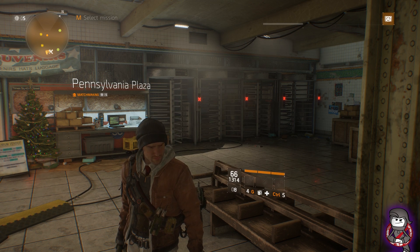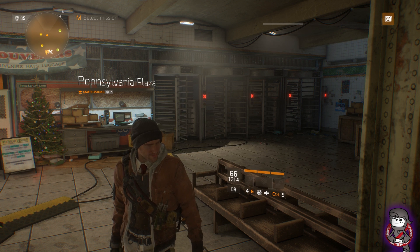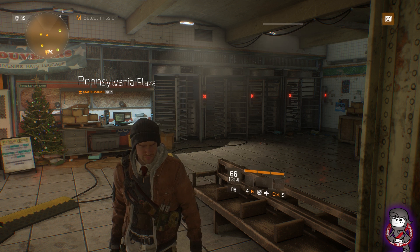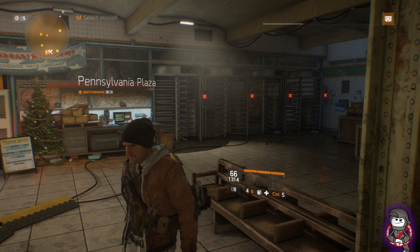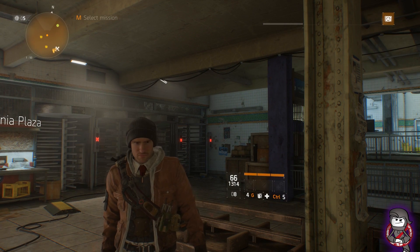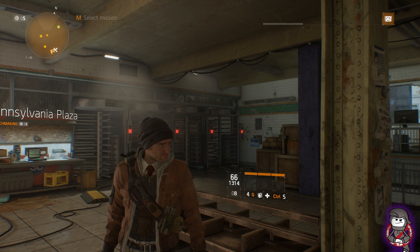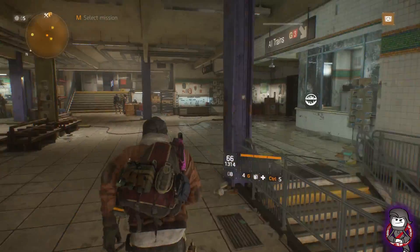There's nothing in the safe houses — no need to go check, just a bunch of first aid self-heal mods that are 5.5%, absolutely nothing. There's nothing in the base of operations other than the blueprint vendor and a special gear vendor, which I'll go over each thing individually. There's not much this week. There's a couple of good pieces of gear and some mods in the dark zone, but as far as the base of operations and safe houses go, nothing spectacular. Let's go take a look at the blueprints.